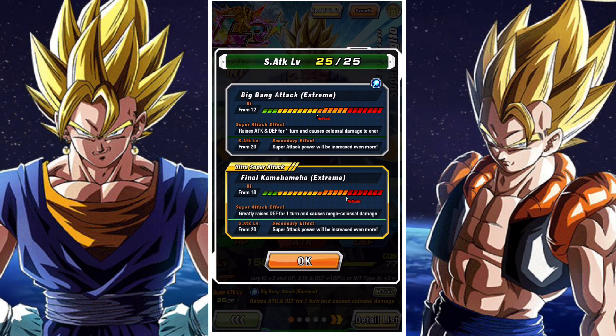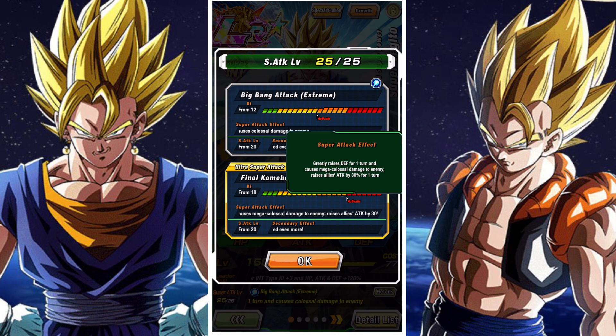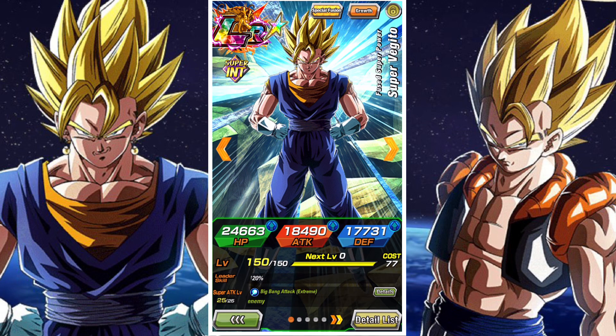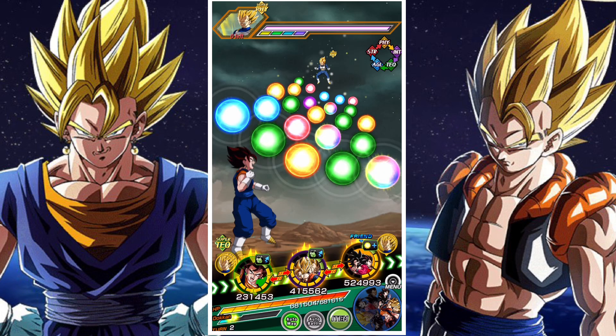In terms of their EZA super attacks, they'll greatly raise their defense on their 18 ki whilst also raising ally attack by 30%, and raise attack and defense for one turn on their 12 ki whilst also causing colossal damage to the enemy.